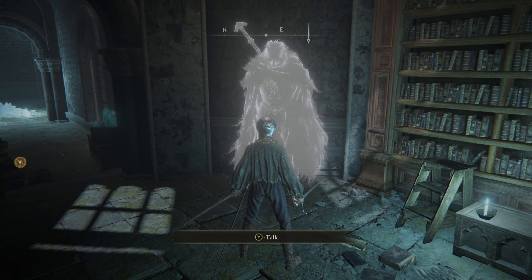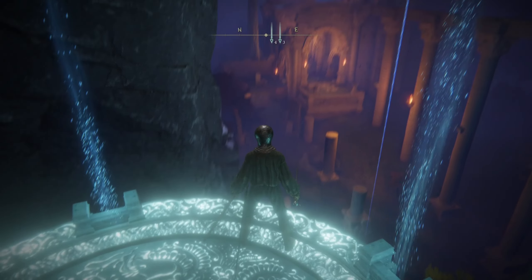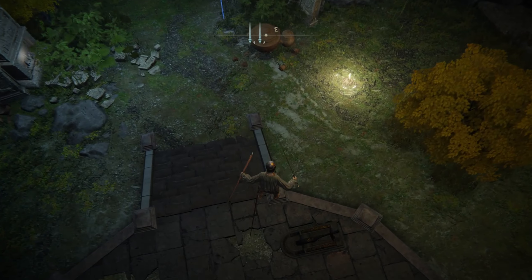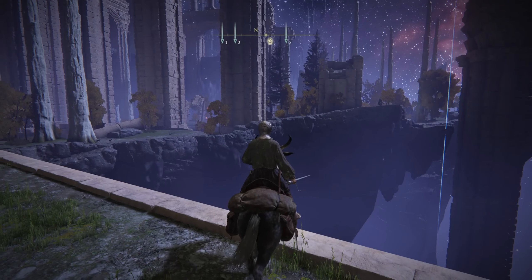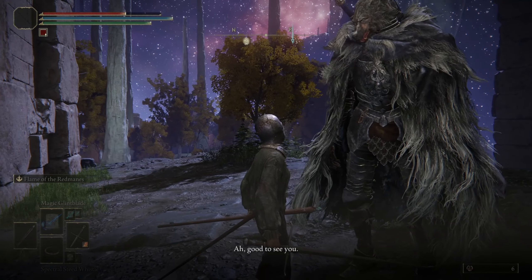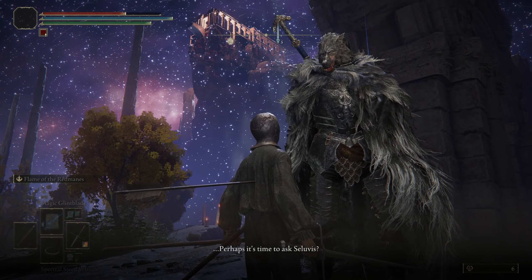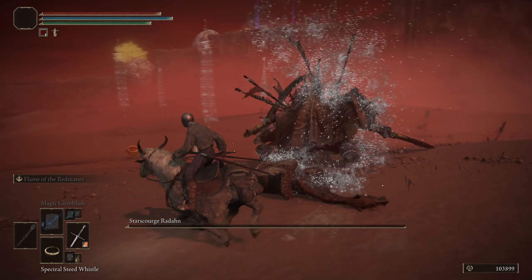Blaidd is the next person we gotta go see. This part isn't actually necessary — it's optional — but we have to go to the Siofra River Well and talk to him here. This is one of the most beautiful areas of the game, so I recommend going to it at least just to get the view. You can see him there over on the other side. Go and talk to him; he doesn't have much to say.